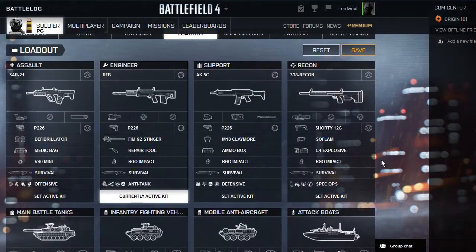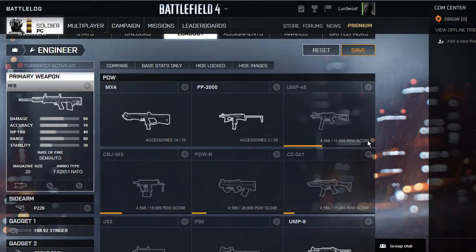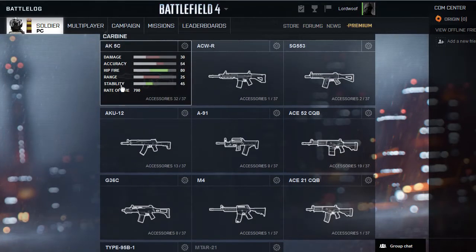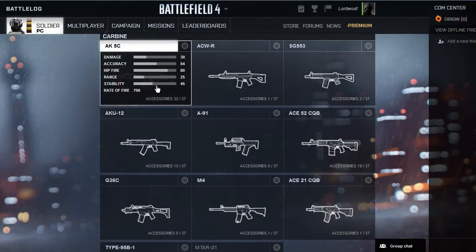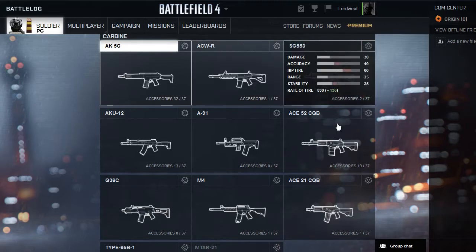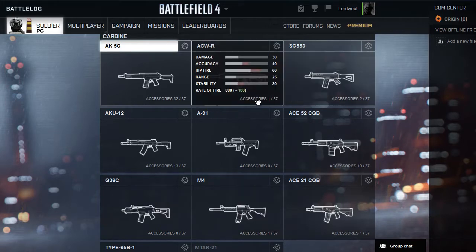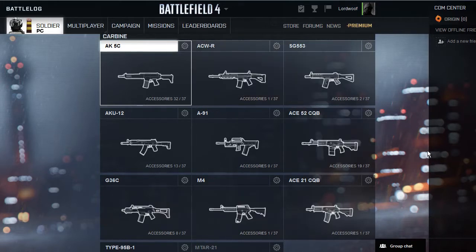So those are the classes. The problem with most of these weapons is that any given weapon in a certain weapon group feels just like all the others. If we go into the Engineer primary weapons and take the carbines — compare the AK5 to another — sure it has lower accuracy, lower stability, and a higher rate of fire, but there really aren't that many reasons to switch between weapons.